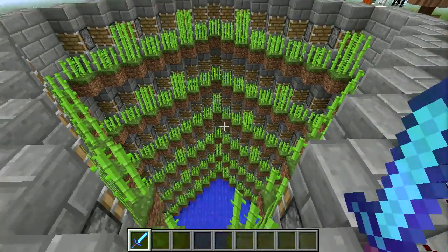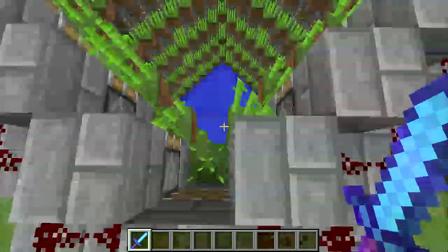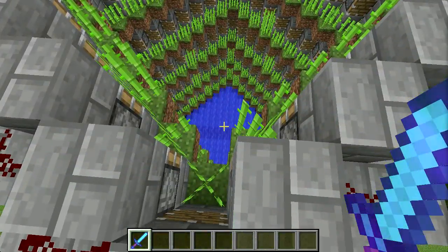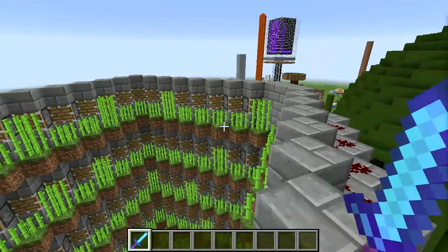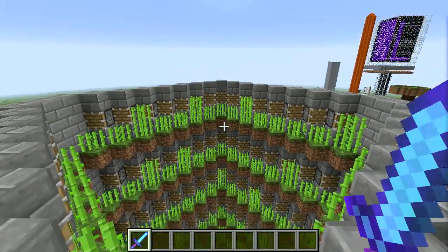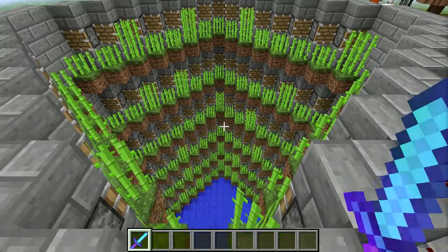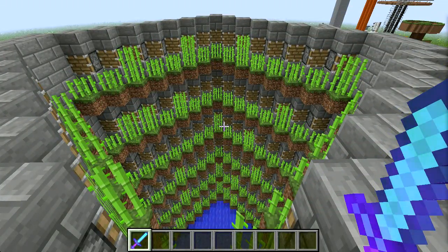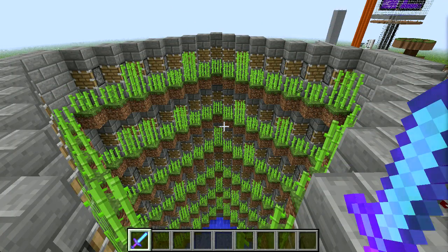I built up three, four, five, six layers here and started playing around. It's built over a square basin of water that flows into the center over a couple lines of hoppers. It's a symmetrical design — each half of each layer is a separate module, so you can build up as many or as few as you want. The whole thing runs off a hopper timer.